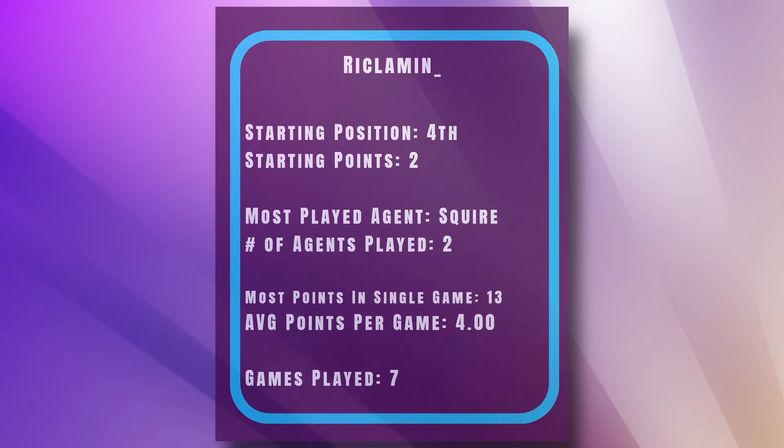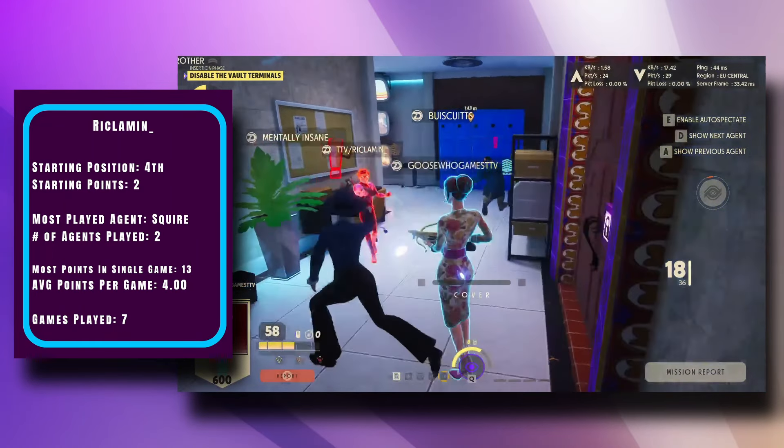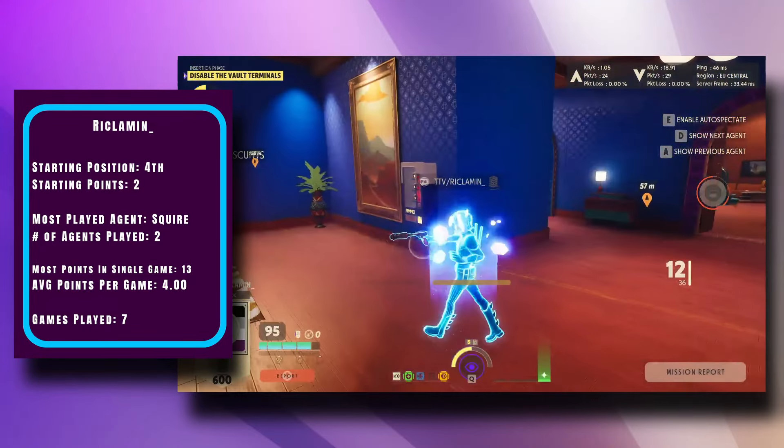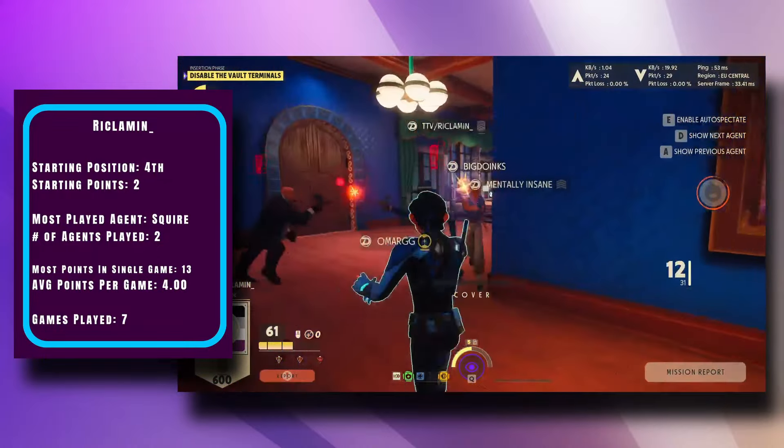Starting in fourth, Viklamin led the pack in deployment round two with a huge 13-point opening game, but couldn't quite hold the lead and fell to second by a single point. They continued to perform in winners round and secured a tie for third, clinching their spot in the finals. Despite starting with only two bonus points, this agent has shown themselves capable of massive point games.